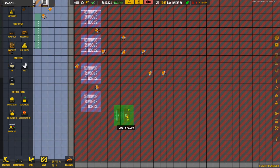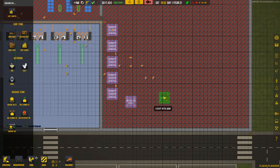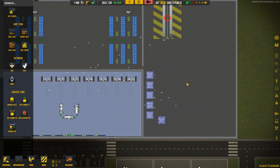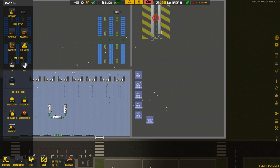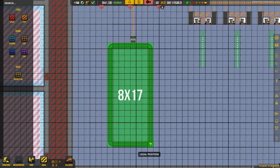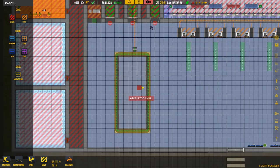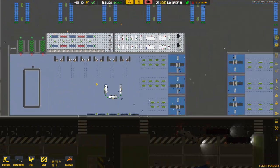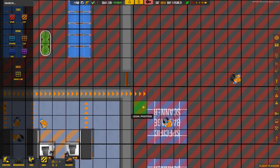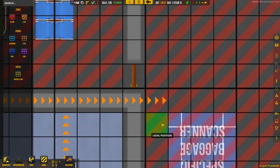We'll place the cargo destroyer around there — that'll be fine. I'll max speed and get this built. Before I forget, let's go to Areas, then Baggage Claim, and I'm going to select this area as the baggage claim area — obviously that's exactly where it should be.